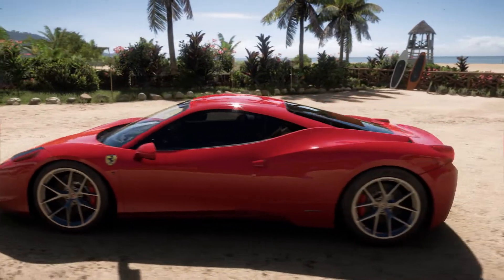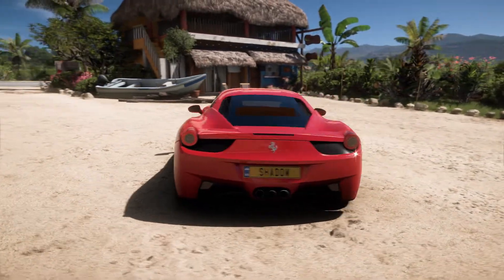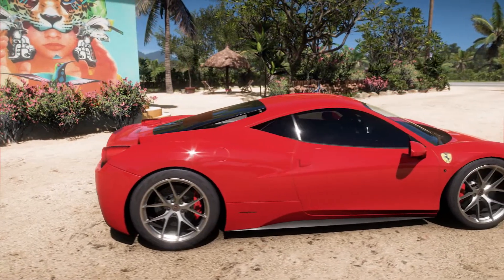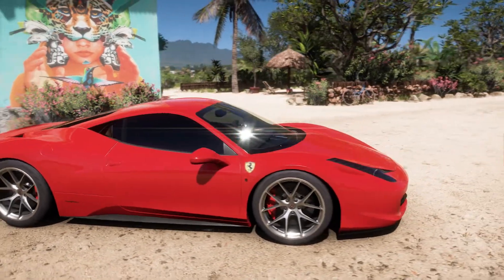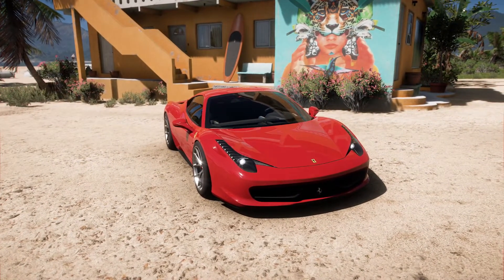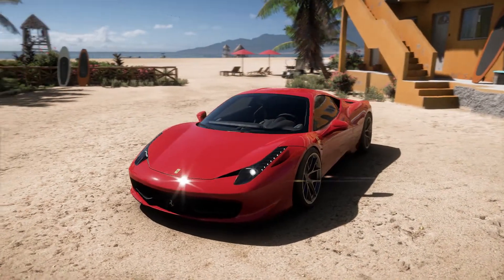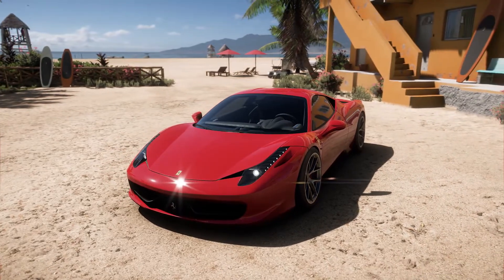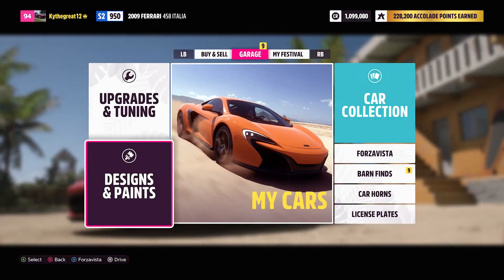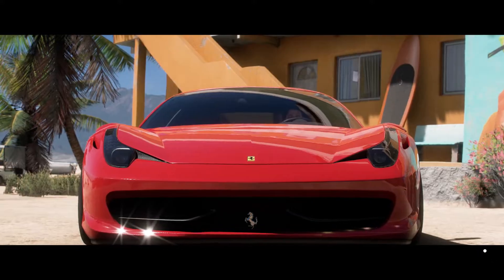I finished customizing the car and doing all the upgrades. All I did was change the rims out, paint the brake calipers, and tint the windows — really basic. I didn't really know what else to do besides the Ferrari red, and since this is the first Ferrari I've customized in this game, I wanted to keep it with the classic Ferrari look. Now I'm curious to see how this thing drops because it's got 1,200 horsepower with a V10.